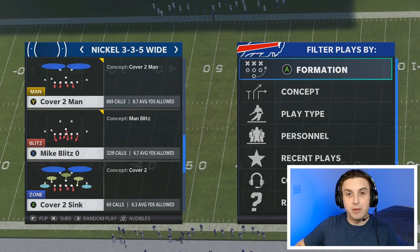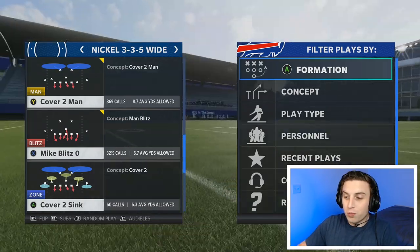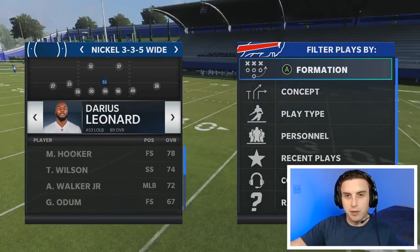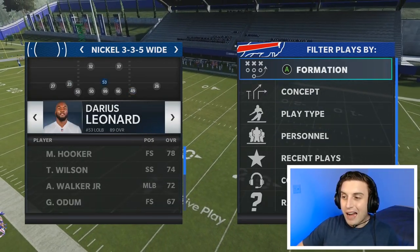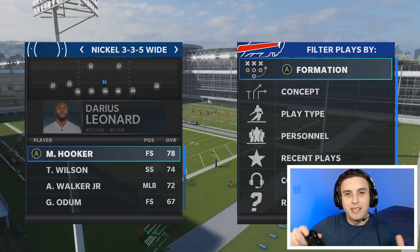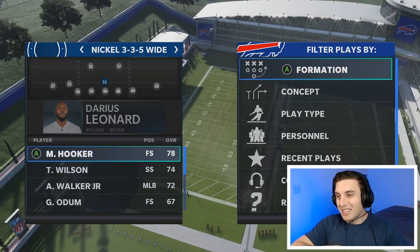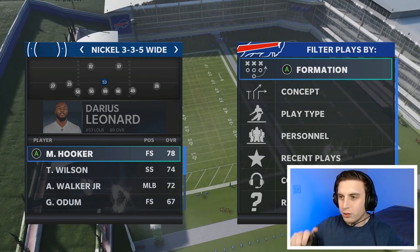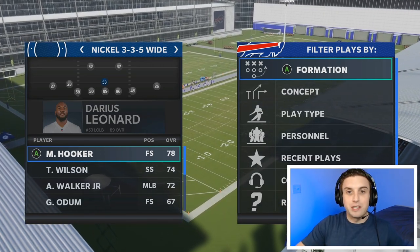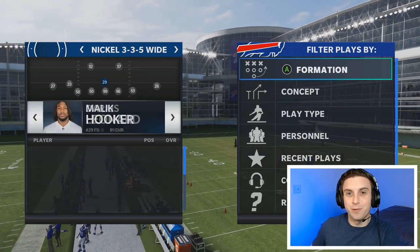The other thing I want you guys to remember is you can sub in other players. If you don't know, you can press RB or R1 and it pulls up the substitutions menu. With nickel 335 wide, at the middle linebacker spot, I always sub in a safety — preferably whoever the fastest safety is on my team who's available — because safeties get much, much better interception animations than linebackers. Linebackers just aren't in a great spot this year. If you're going to be usering someone in the middle, I definitely recommend it be a safety, because they're going to be so much better for usering, better at changing direction, and get way better interception animations.